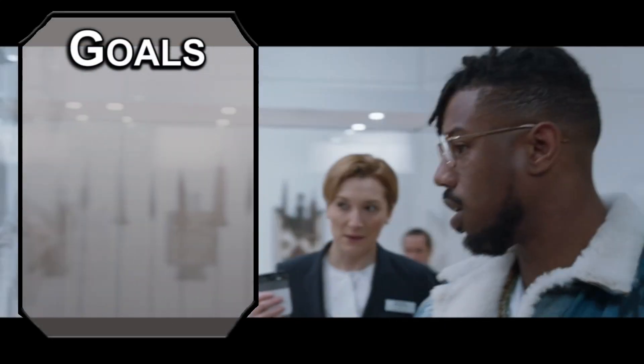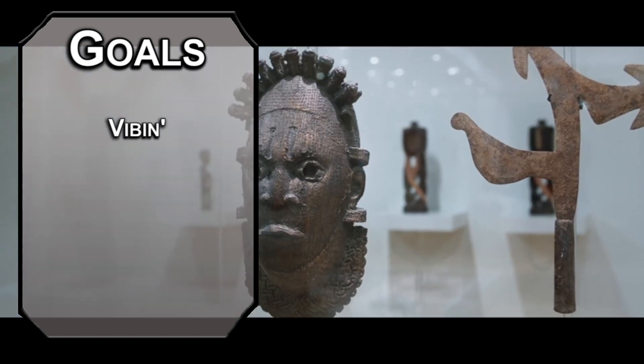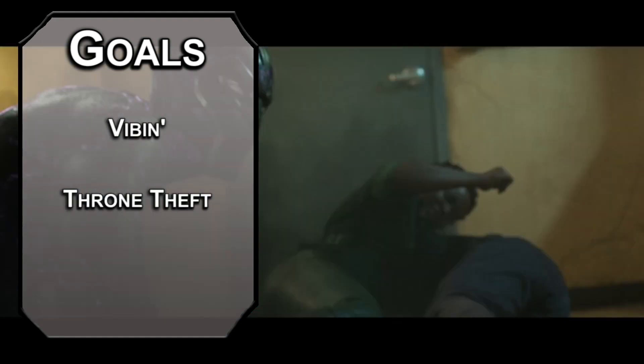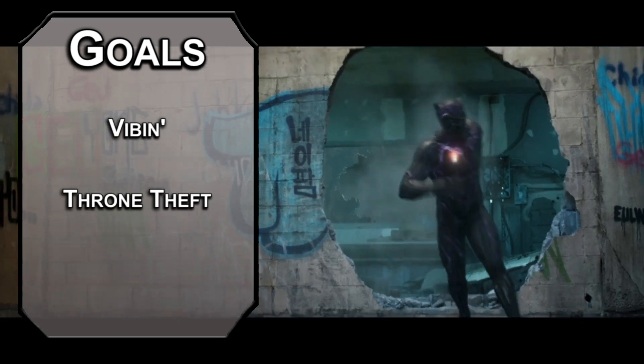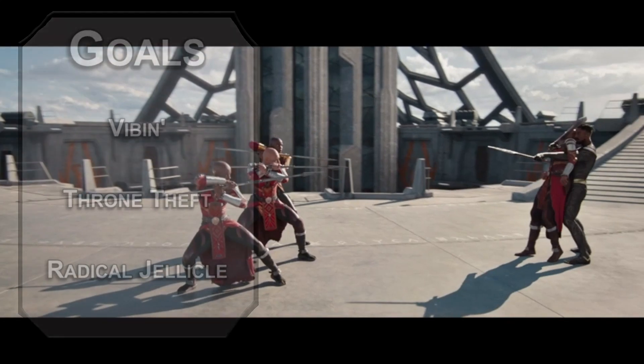Let's start off with our goals for this build. First, we need a suit that's skin-tight and virtually indestructible, and maybe even sends our opponent's attacks back at them. Next, we need to be a trained murderer with expertise in infiltration and destabilization of major governments. Finally, we need the grace of a cat, with enough speed and flexibility that I think you're technically illiquid.